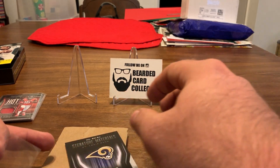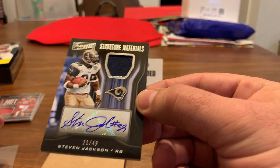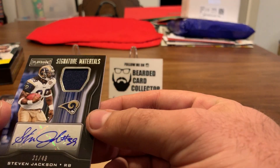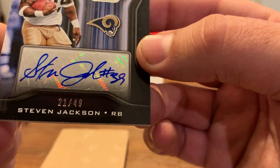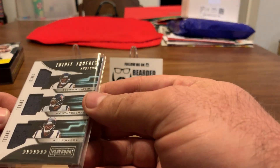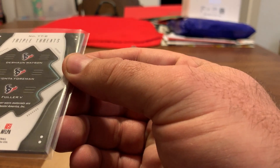Here's the signatures material — Stephen Jackson, 21 of 49, a short print. One color, and this is actually game used — wow, a game used jersey. Steven Jackson, nice auto, 21 of 49. I didn't check on the triple — the Ridley is player used but the DeShaun Watson one is all player worn.